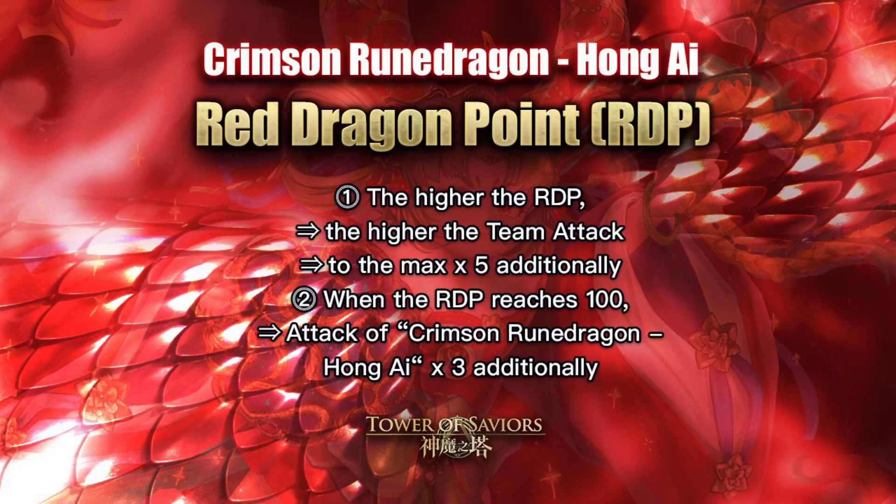The red dragon points mechanic is similar to Chong B's dragon points but works in reverse. The higher the red dragon points, the higher the team attack — up to a max of times 5 additionally. When red dragon points reach 100, Hong Ai attack is times 3 additionally. It's easy to stay at 100% by ramping up fire rune dissolves, and you'll constantly be at maximum until you get hit by an enemy.